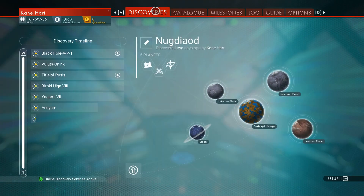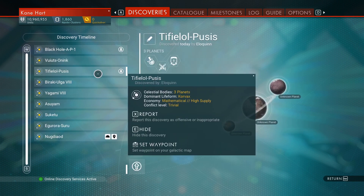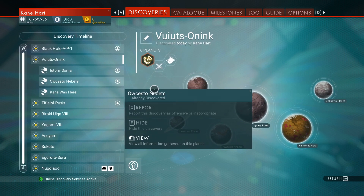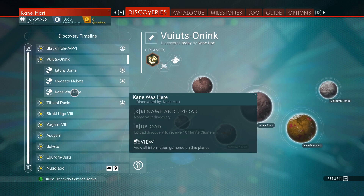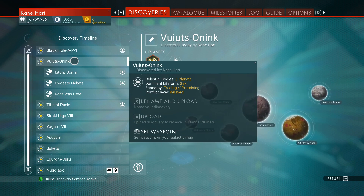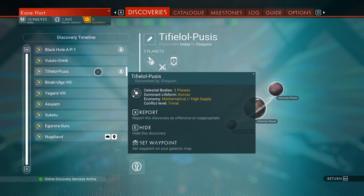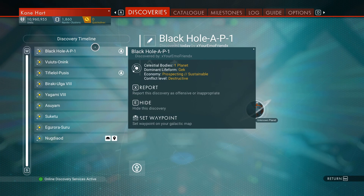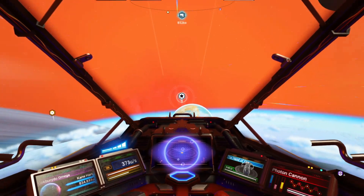I met some people and they screwed up my discoveries. It shows a black hole here — I've never been there, but I guess I joined a game. I never went to these planets yet, but for some reason they show up. I did go to this one with somebody and it's already been discovered by them. I just wanted to let you know I was somewhere else in the galaxy. These black hole locations — I have no clue where they are or why they showed up.